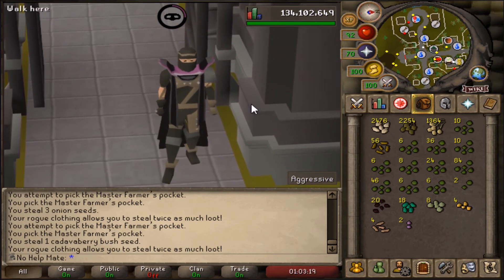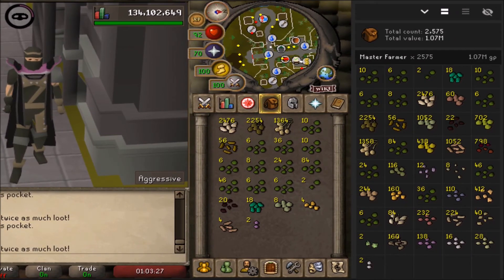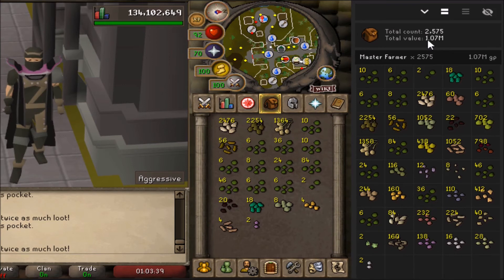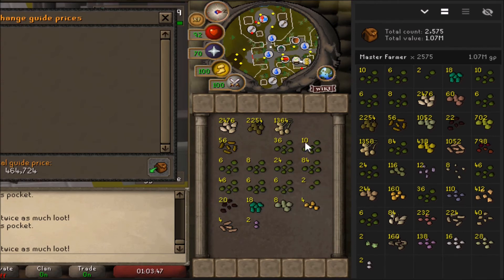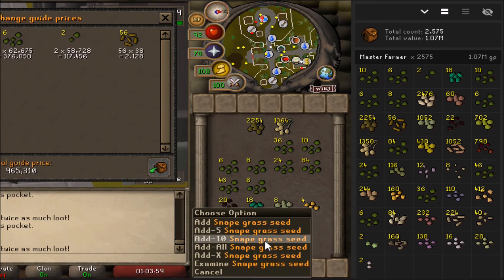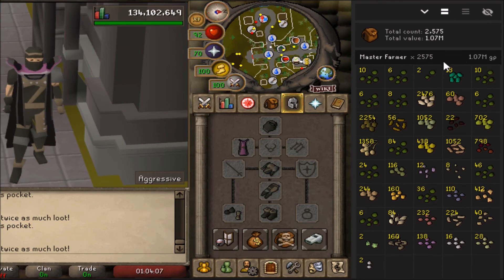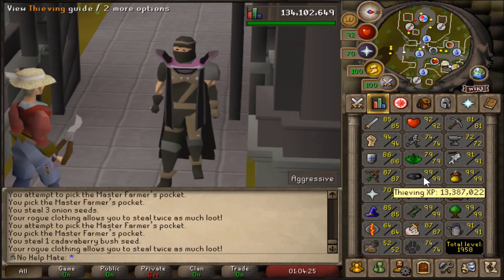The hour is up — we managed to make 1.07 million coins. Here are all the seeds from the RuneLite tracker: the real money came from high-level seeds like Ranarr, Snapdragon, and Torstol. We also gained 110k Thieving XP — keep in mind I have 99 so I didn't fail once — and managed to pickpocket the master farmer 2,500 times. For ironmen, limpwurt seeds and barley seeds are also great for birdhouse runs.